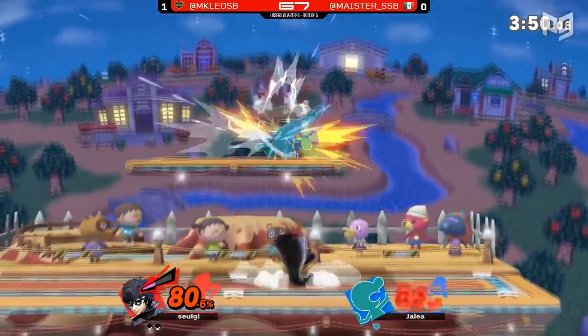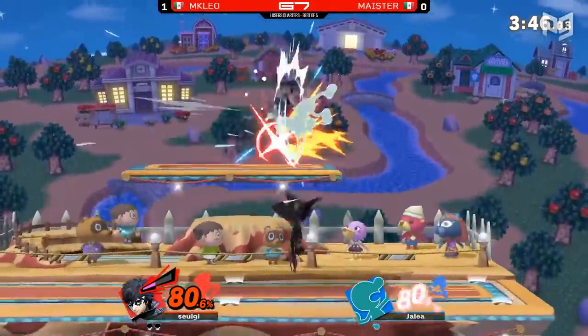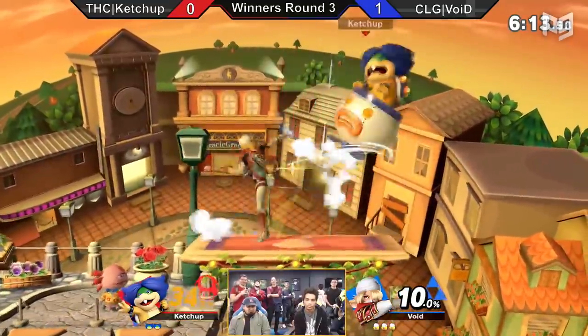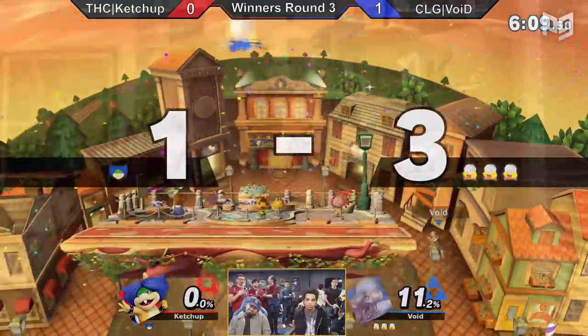Advantage state — this is the part of the game we all look forward to. You've got the opponent on the back foot, and now it's your turn to land hits, deal damage, and take stocks. But if you're facing a good opponent, they're not just gonna let you hit them. Just like they've worked on their disadvantage, you have to work on your advantage, which is why we've put together five ways you can push the advantage even further.